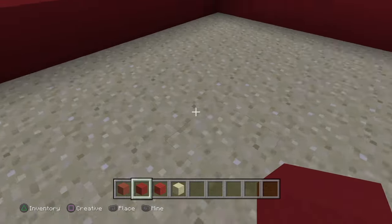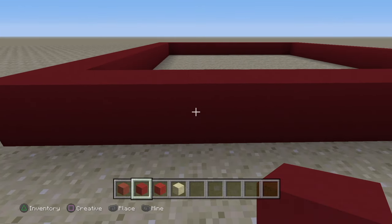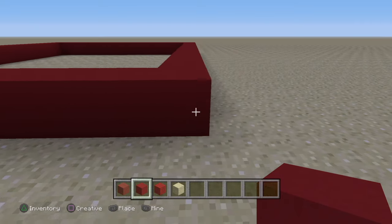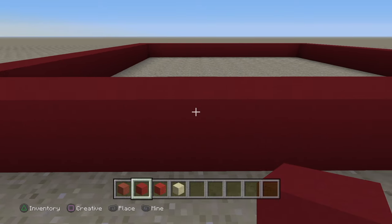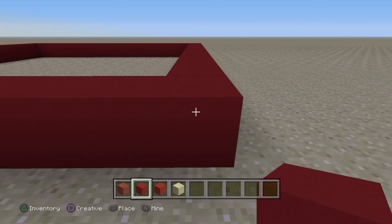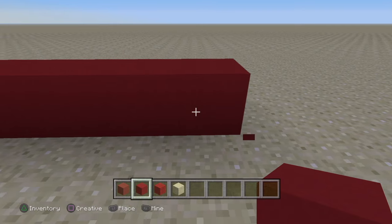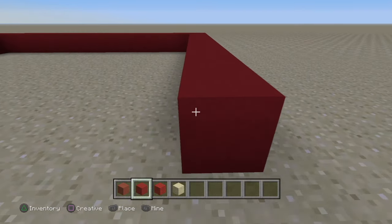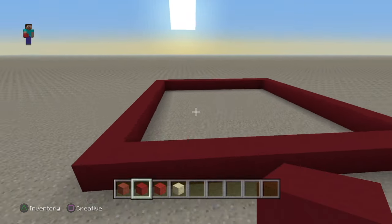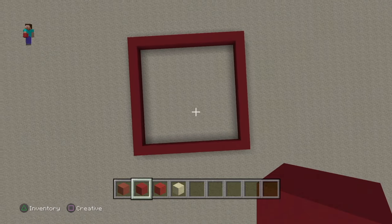I still think it's not quite right — let's check these walls again. One side is 13, the other is 14. So let's get rid of this extra row and bring it back this way. Great, now that should be a perfect square. Let's have a look again from up above. Yes, I think that's pretty perfect.